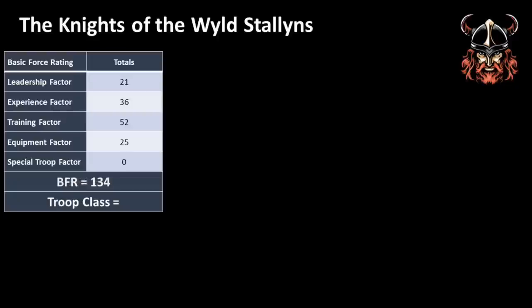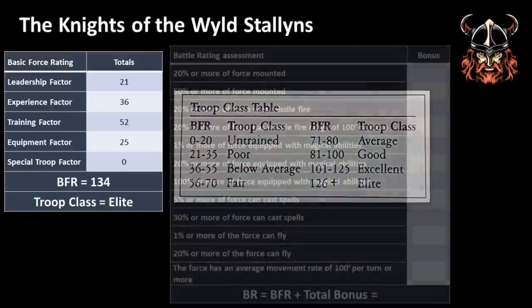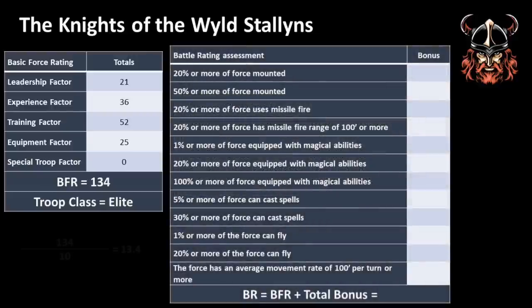Checking the troop class table, we can see that the Knights of the Wild Stallions are indeed Elite. The next step is to calculate the battle rating. We take the basic force rating, divide it by 10 rounding up, and use that as a bonus for each time one of the listed statements is true. 134 divided by 10 equals 13.4 — rounded up, a bonus of 14 is gained for each true statement.